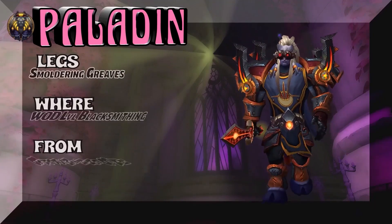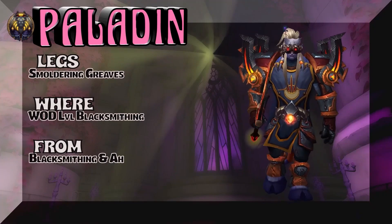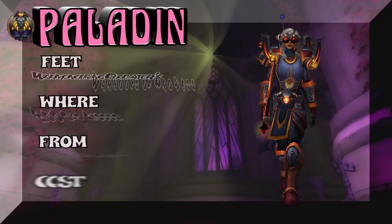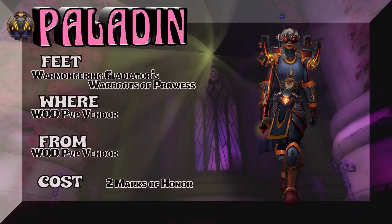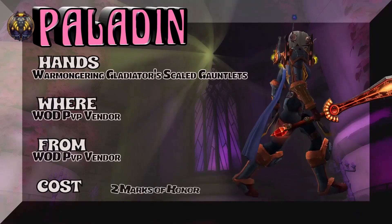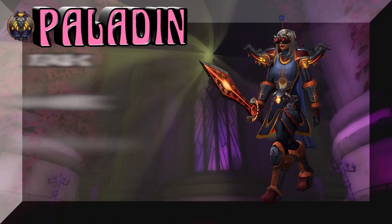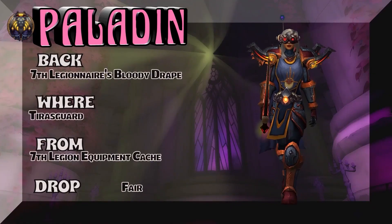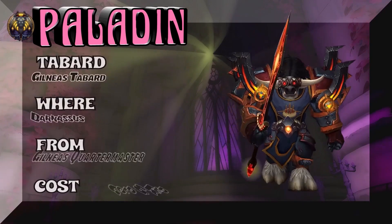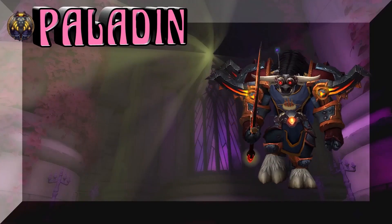Great looking belt there. The legs — Smoldering Greaves — these are crafted, low-level blacksmithing from WoD, super easy to get, you can also buy it on the auction house. The feet are Warmongering Gladiator's War Boots of Prowess — WoD PvP Vendor, Marks of Honor. If you hoard, you're going to go wild. Same with the hands — Warmongering Gladiator's Scaled Gauntlets. This is an Alliance-only back, but you can substitute the Ebon Hold Cloak, which is blue, same color but a little bit different texture. The Tabard is Alliance-only — Gilneas Tabard, exalted rep from the Gilneas Quartermaster.